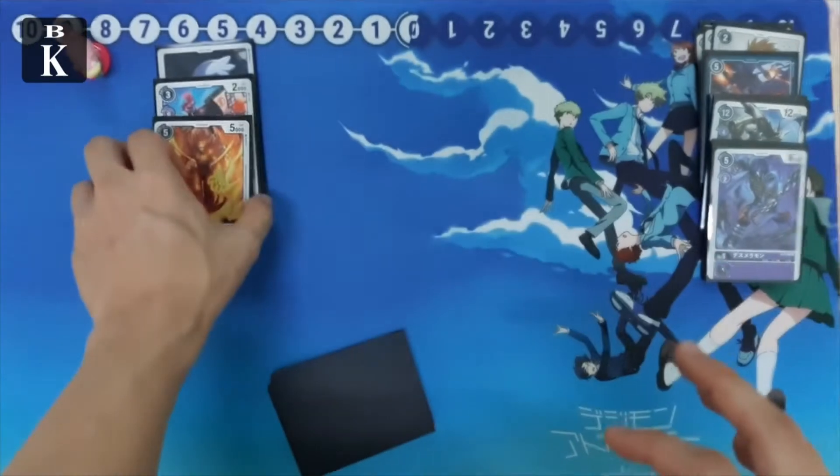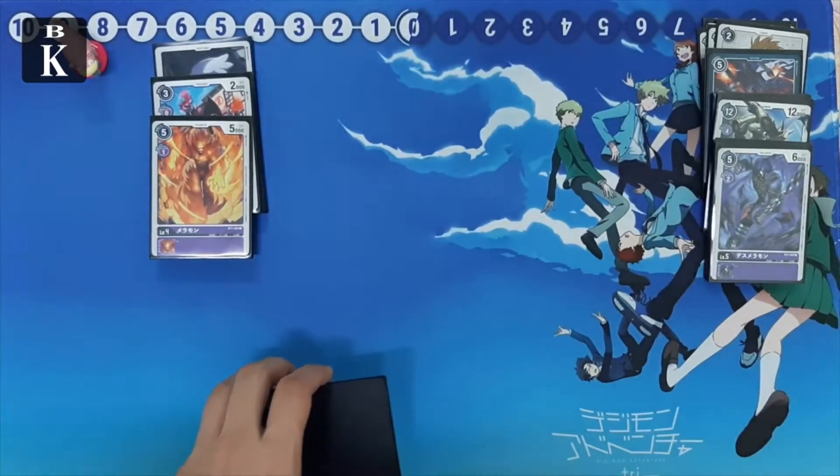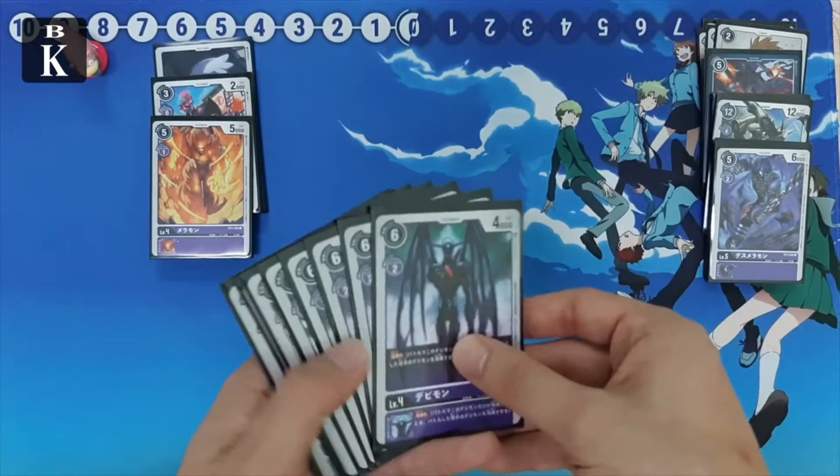For our champion line we play four vanilla Meramon. It's a one-cost digivolution — very straightforward and very fast to digivolve. You want to use it to go up into your ultimate or up to Lilithmon as fast as possible.